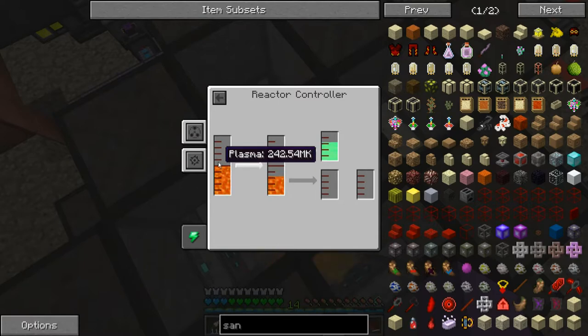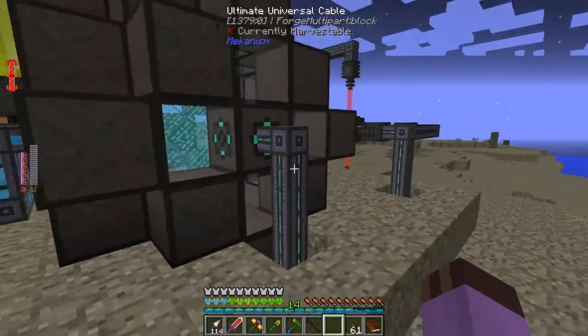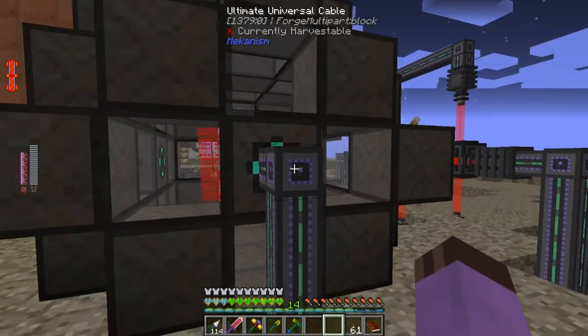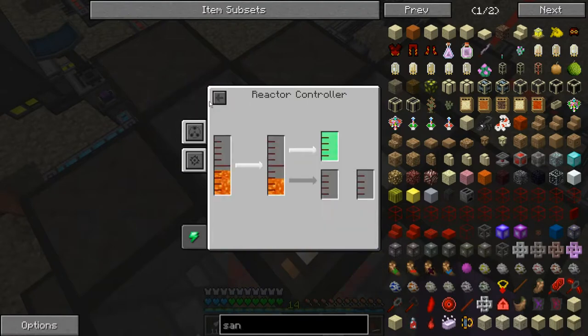This plasma heat is going to go down a little bit until it stabilizes. I thought the case heat and the core heat should eventually equalize, but I guess not. This thing is building up power at a ridiculous rate because it cannot output it fast enough onto this cable. But that is a working fusion reactor.